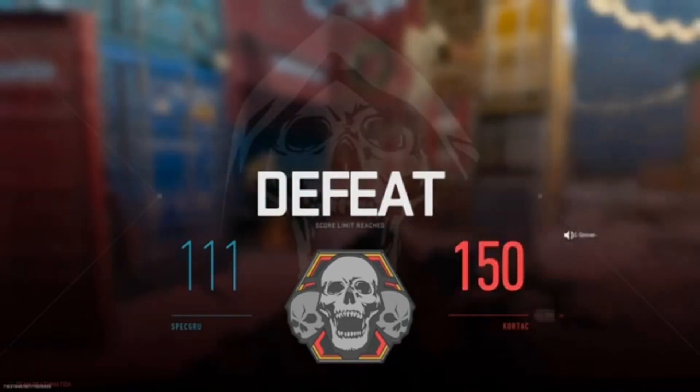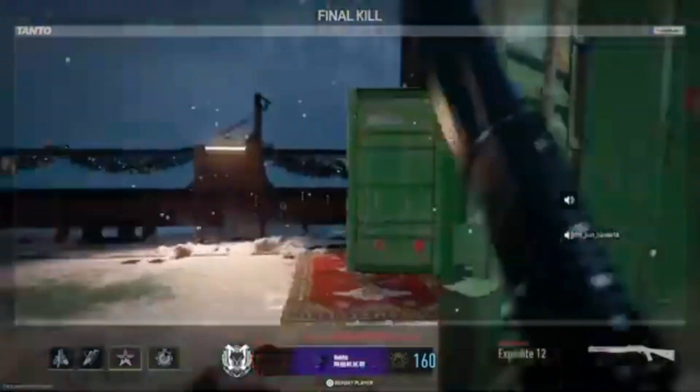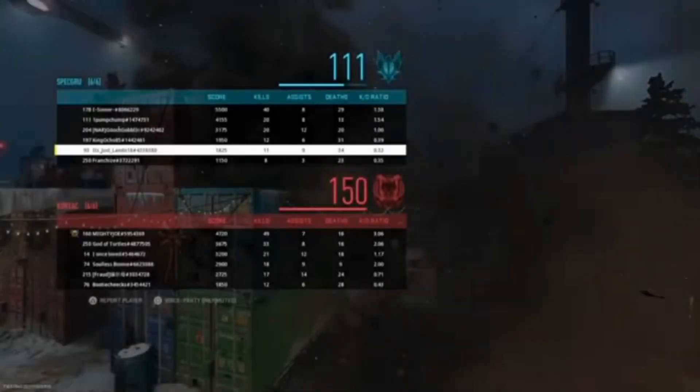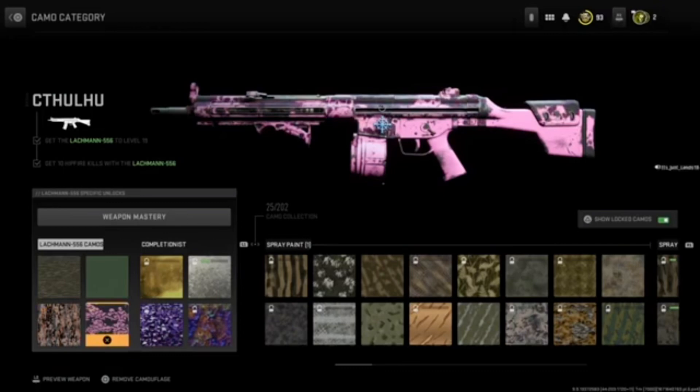I can do shitty and still get 40. I thought we went like 11 and 46, but that's alright — I was getting hit fire kills. Oh, I'm 40 and 29, nevermind. Alright guys, you see we got the Cthulhu for the Lachmann 556.